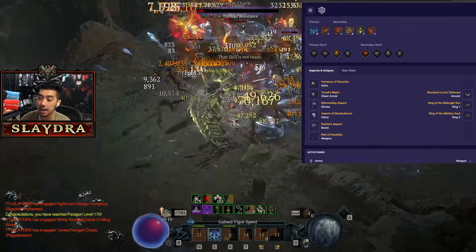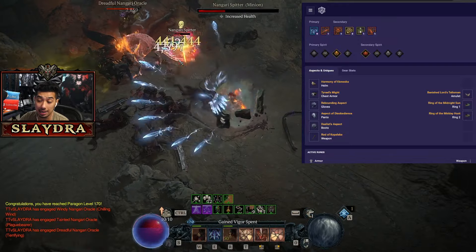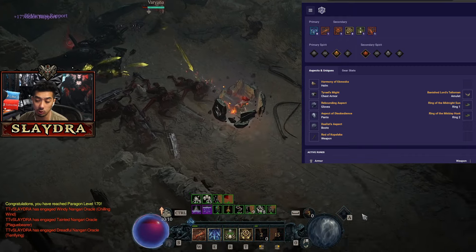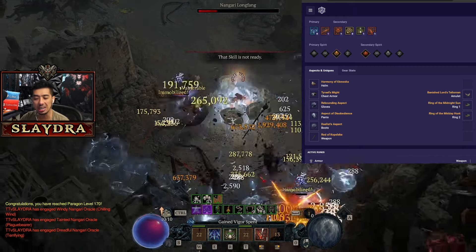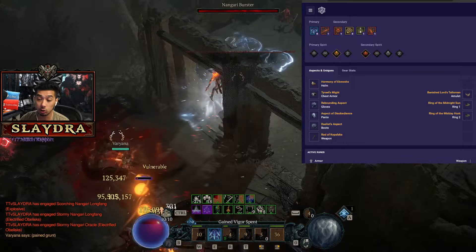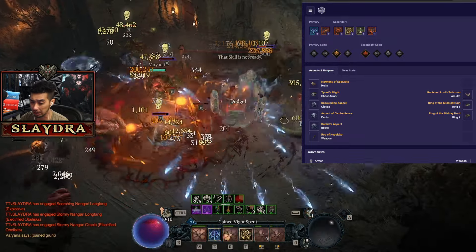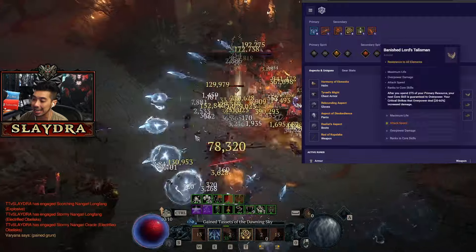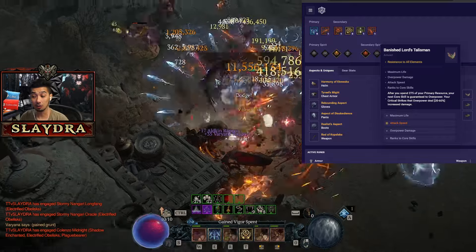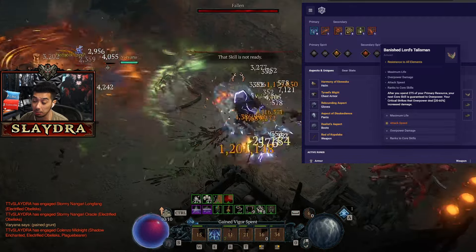This is mainly designed as an endgame build, however you do not need any mythics. I don't have any mythics in the gameplay. Mythics will definitely help out with the resistance department — otherwise you're going to need a lot of gear pieces specifically for resistances. The most important thing that allows us to overpower every single time, which was a frequently asked question, is the Banished Lords Talisman. It's actually a very easy drop off of Duriel — I have a 24x roll and it goes up to 60x.